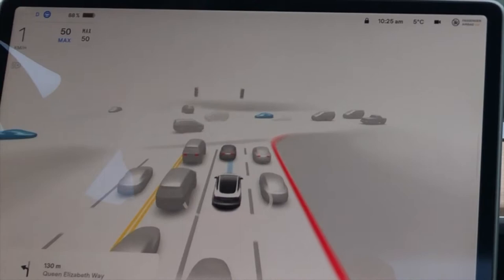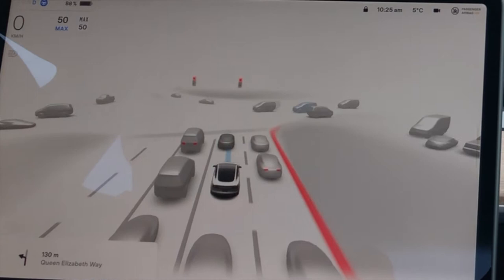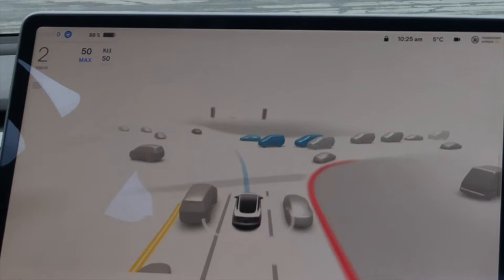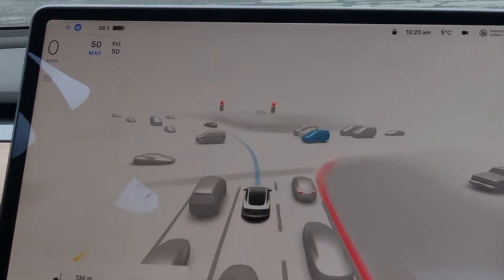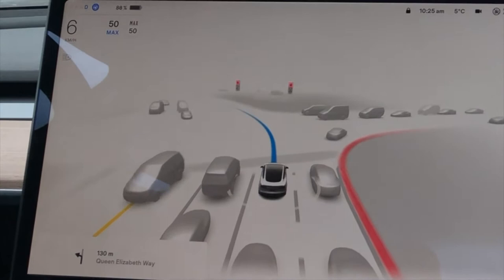I've slowed the video down so we can take a closer look at what's going on. One of the first things I noticed is that the cars around us are showing their brake lights when people have put their foot on the brake, which is great. FSD Beta is now showing a light blue line ahead of its intended path, and it's also showing darker blue cars of interest that it thinks could potentially interfere with its path if it were to go. As soon as those blue cars of interest clear, you'll see a car coming from the left to the right that isn't blue — I can only imagine that is because FSD didn't consider it a potential interference on its path planning route.